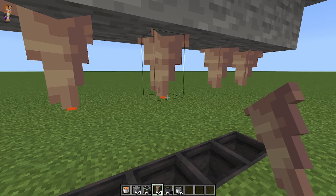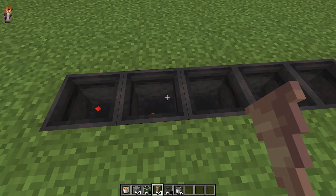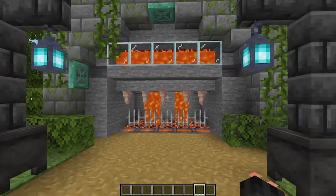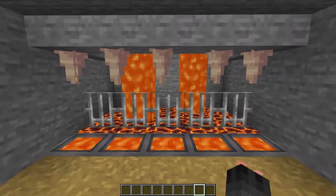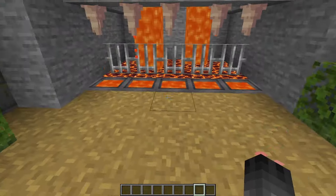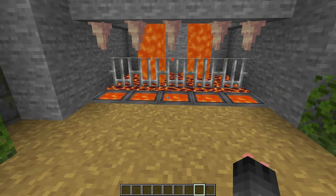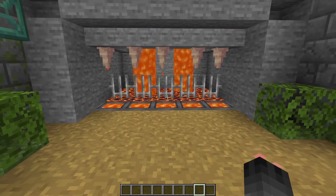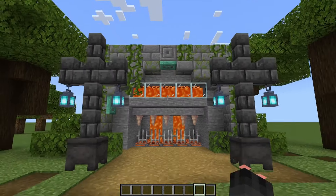I've built and decorated the infinite lava source like a castle and made it a bit overgrown. It does take some time to fill up, but the more cauldrons, dripstones, and lava you have, the quicker it will be. I've also added some magma blocks, but you don't have to — for all of these designs you can just leave it plain.